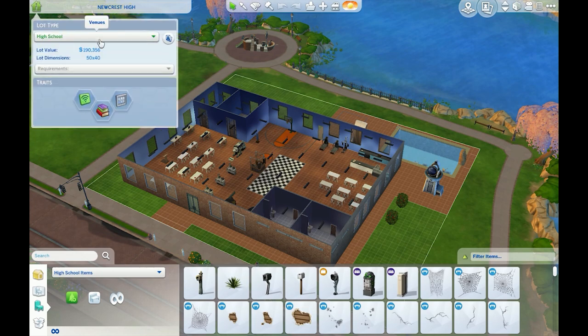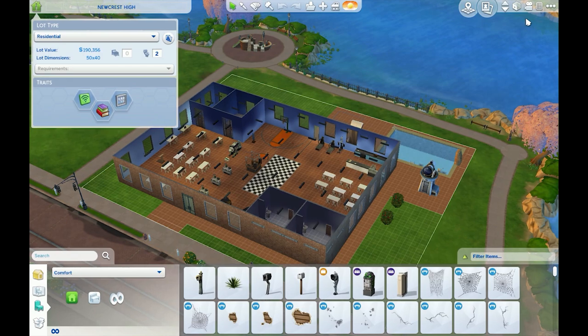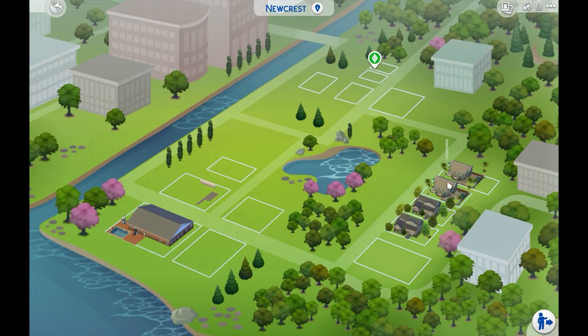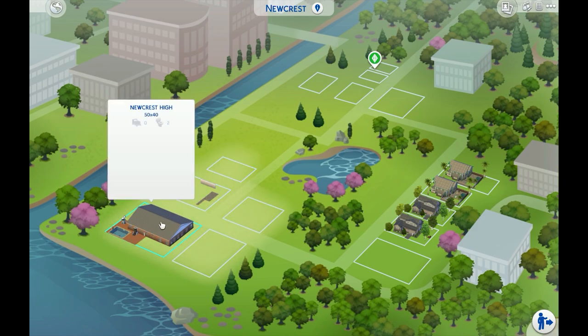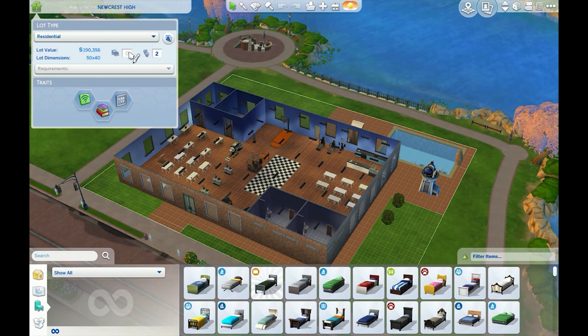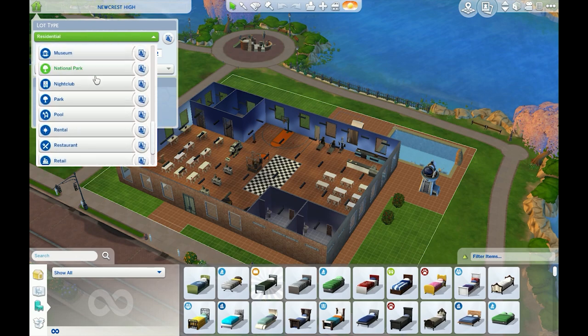What you want to do is go to the school lot. You see how it says 'High School'? Set it to something random like 'Residential.' Then go out into your neighborhood. Once you're in the neighborhood view, hit save. Once the game has saved, go back into your school lot. After you save and go back in, select the school type again — make sure you select whether it's an elementary school or a high school.